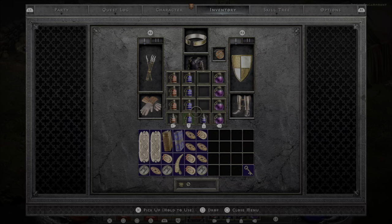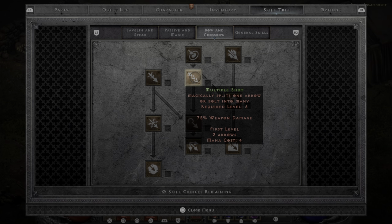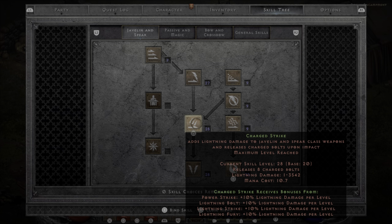For the Amazon, there are some options. Bow and Crossbow is viable — a lot of people like to use Multi-Shot, just shooting arrows across the entire screen. I generally prefer to go with Javelin and Spear though. As soon as I can get Poison Javelin, I'll pump that as much as possible to poison big groups of enemies. And then when I reach a high enough level, I'll switch to Charge Strike for single target. So Poison for big groups and Charge Strike for single targets, eventually leading into Lightning Fury, which will clear out huge groups very quickly.